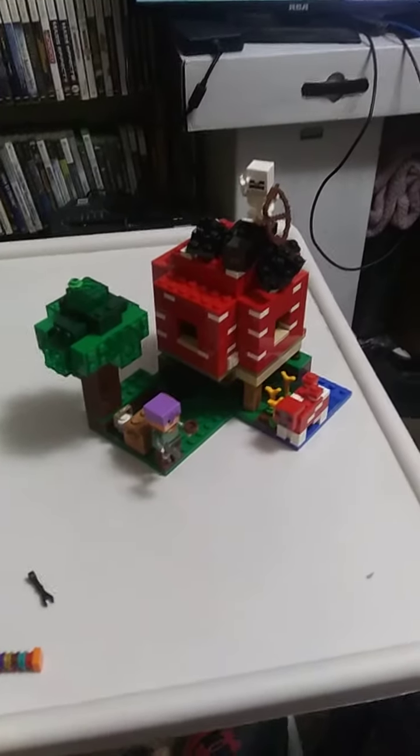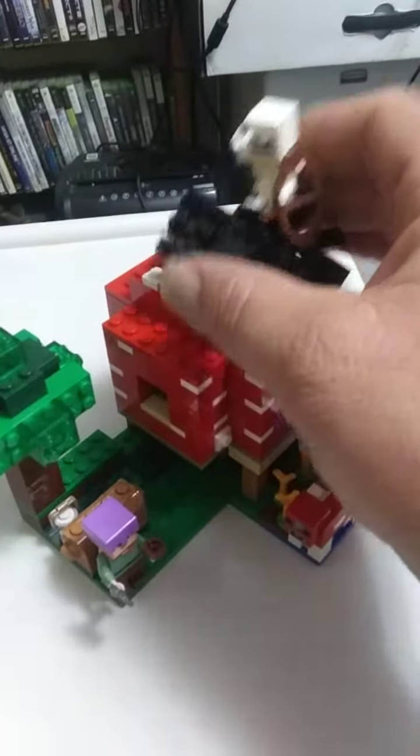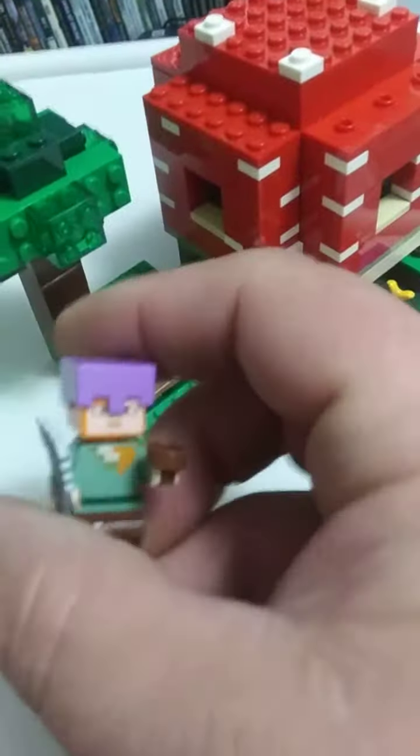This is the Mushroom House. It comes with a spider and a skeleton and your legendary girl.